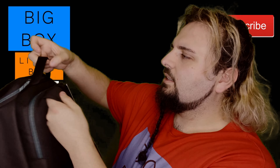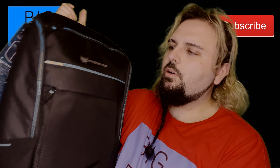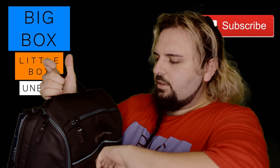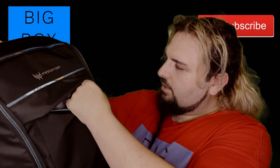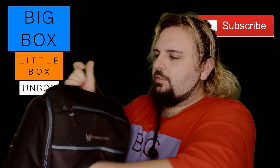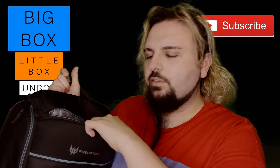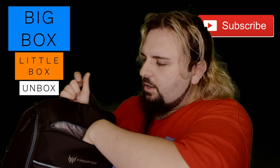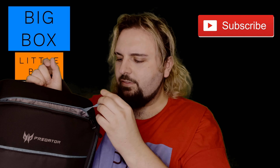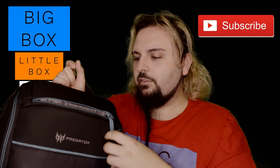Nice chest strap there — there's the old sternum strap. There's an elastic pocket here, also elastic. The first one is just a small pocket to put some paperwork in, maybe some small devices. Another little pocket here with a small zipper and an anti-theft sort of strap — probably for your keys or something.